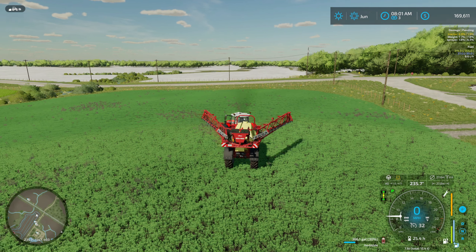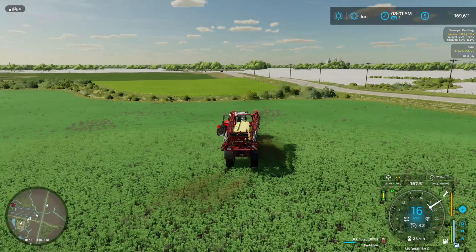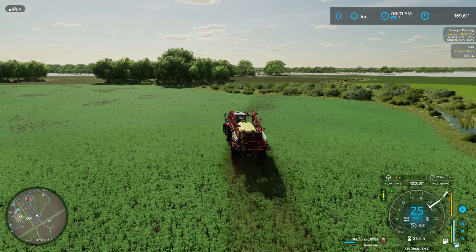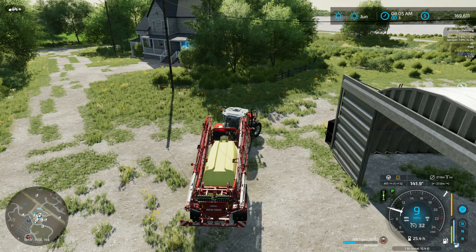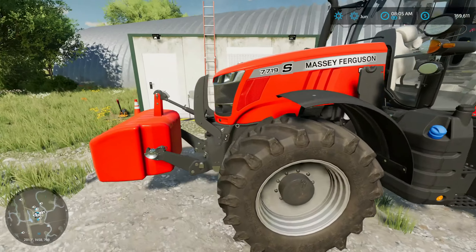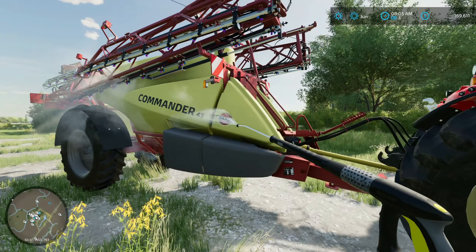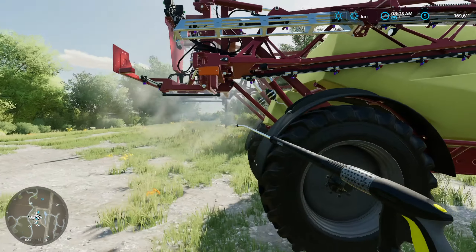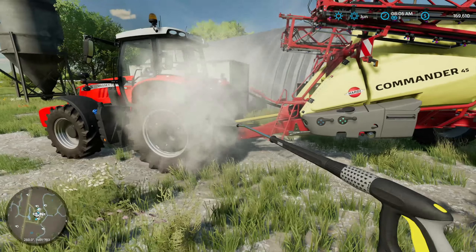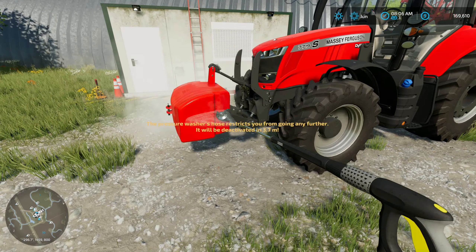We will head back over to the yard, and then once we get everything put away, we'll head into town. We'll probably use the Fint for that. And we're back over here at the yard. Before I put this away, I'm going to give it a wash down, because we are all done with the sprayer until next time we do some planting, which is going to be quite a few months — after we do harvesting. In some cases, it might not be until next spring. So we'll go ahead and wash everything down, put it away, and then hop in the Fint and head over to Clever Motors.